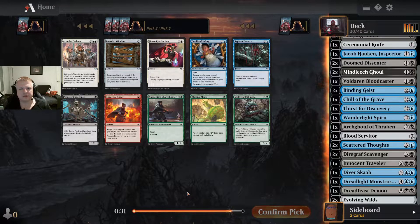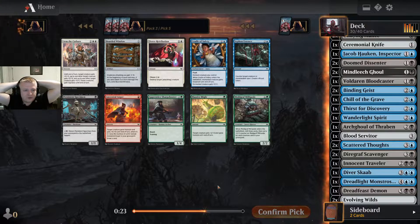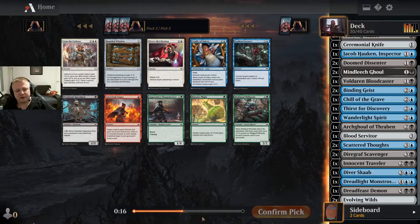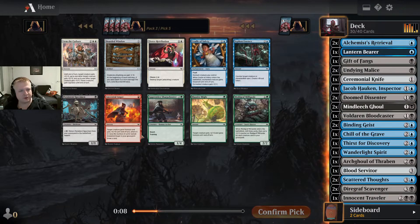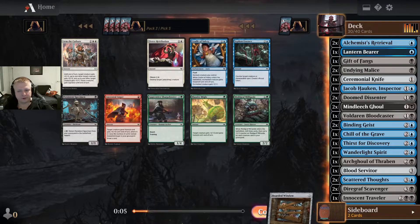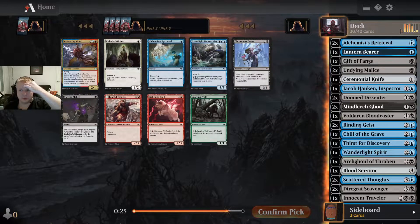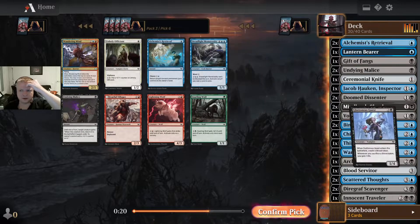Siphon Essence and Cradle — tough choice, but I don't think I have room for any of these. I'm at 30 cards with 28 non-lands, so I need to cut at least 4-5 cards. Maybe I'll just take a random uncommon since this is a best-of-one draft — no sideboarding to worry about. It's going to be a Gluttonous Quest here, and the next pick doesn't matter — I'm not playing any of these.